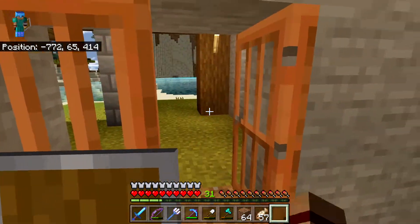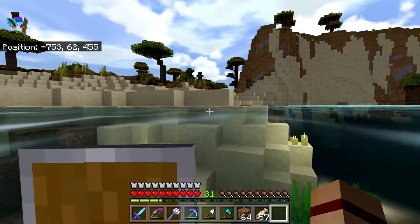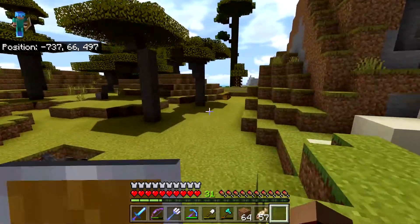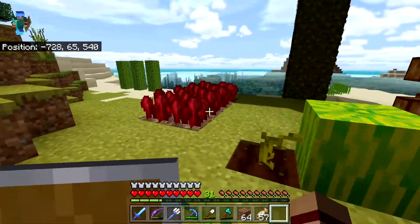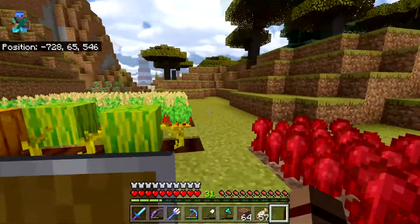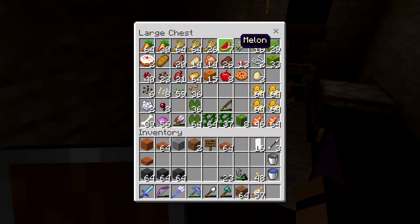I'm going to need 27 books if I'm going to do what I want to do. Sugar cane is not grown because I haven't been over in this area. Do I have any in storage? Let me see — food chest. BP is back. I only have one piece of sugar cane.